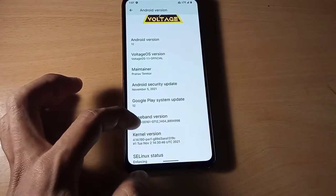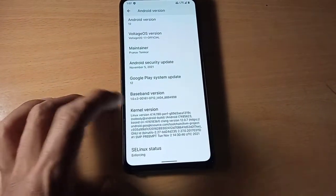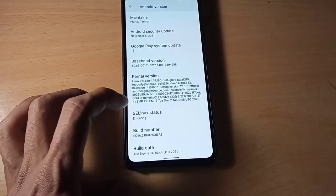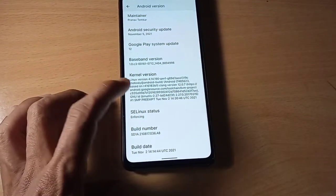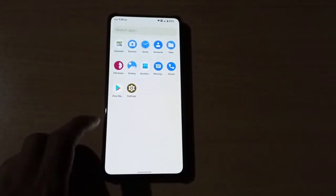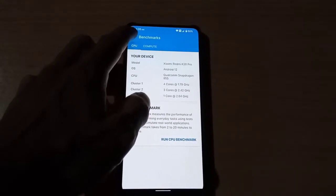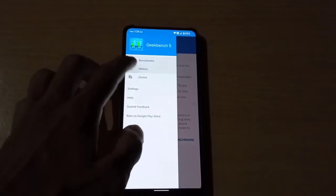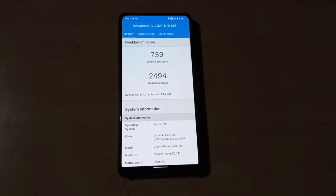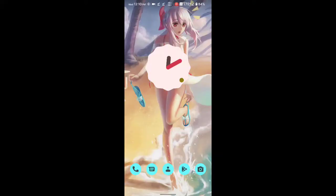This is Voltage OS version 1.1, Android 12, and this is the first Android 12 build that comes with CSE Linux enforcing. This ROM comes with the PUBG kernel and this is not a performance kernel, so we cannot expect that level of performance from this ROM. The Geekbench multi-core score is 2494. They have also added more Monet icons.